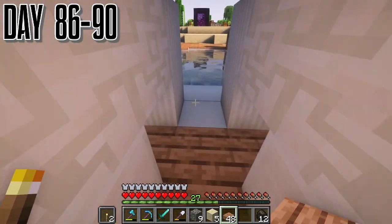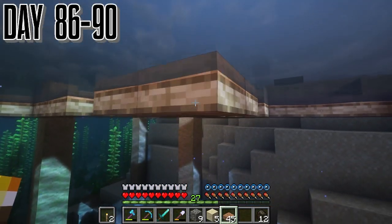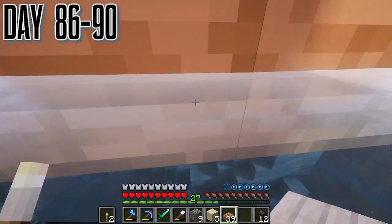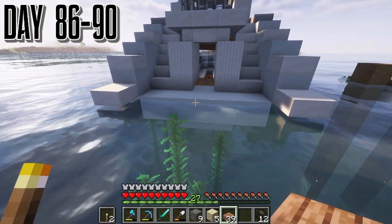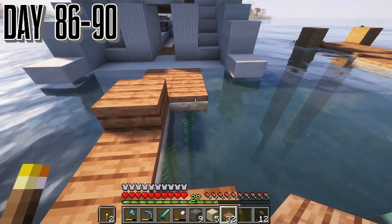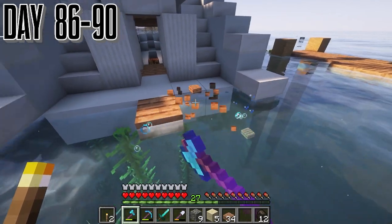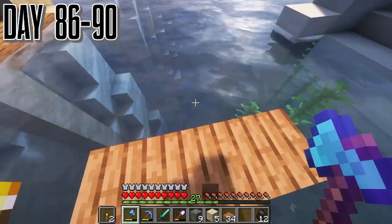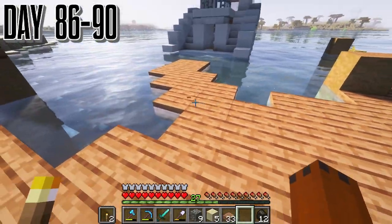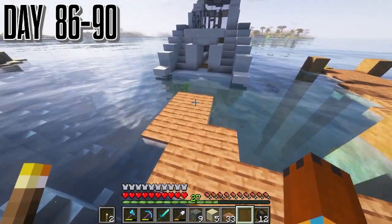We started working on getting this an easy way in and out, which I don't know why we took that on to do — it took like 5 minutes. This was about day 86. I started just finding stuff to do while I was getting an idea of what we can do at the end for a big bang. I'm not going to spoil it right now, but it wasn't very difficult as I thought it would be.